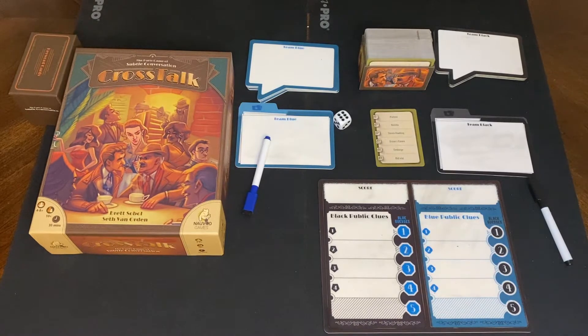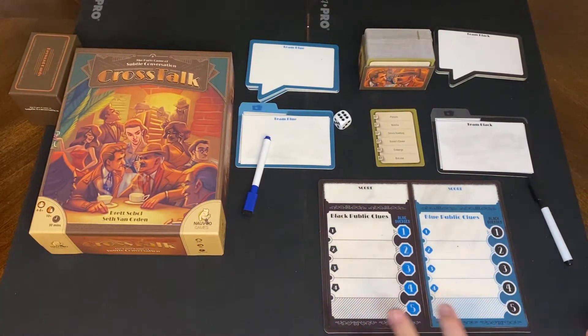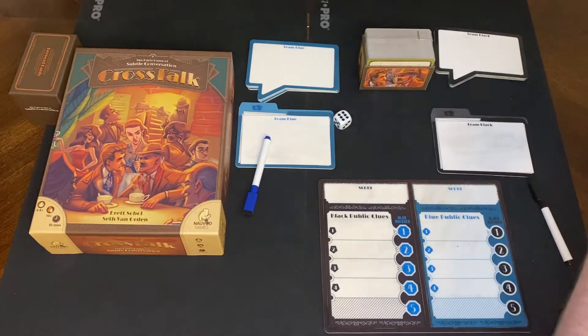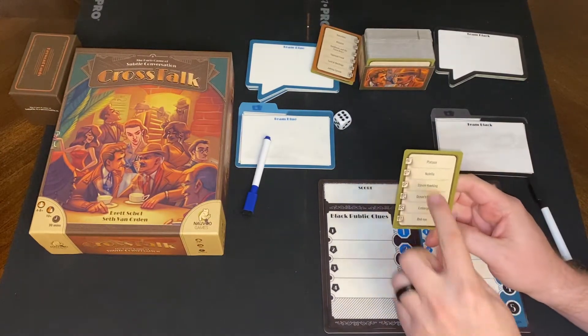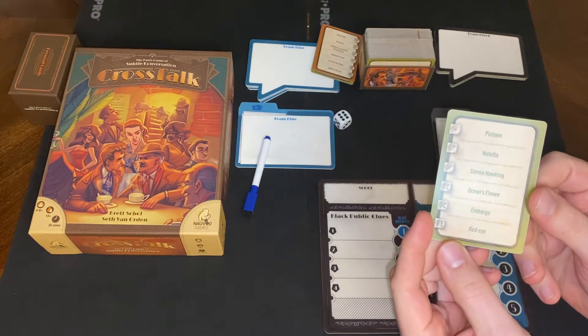We are set up for a game of Crosstalk. Crosstalk is a team game — you're gonna split up into a blue team and a black team. What you're gonna do first is pick the captain for the first round for each team. Then you're gonna draw one of these cards out of the box, and those captains are gonna select one of these words, phrases, people, or things.